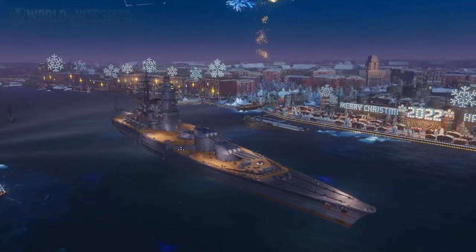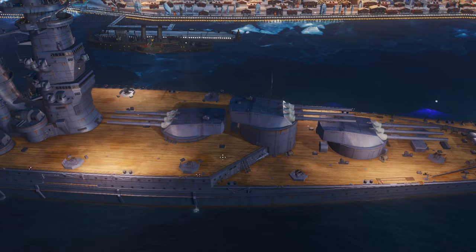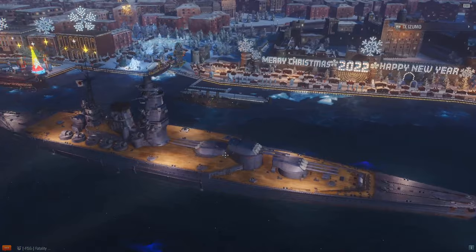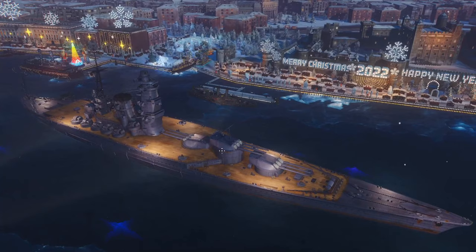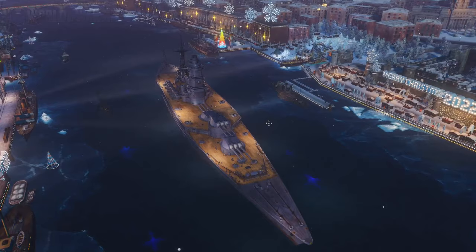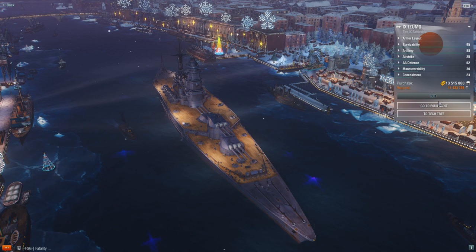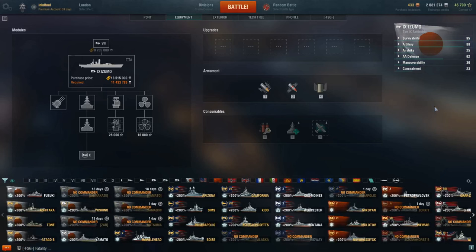The Izumo is, I would say, a step up in accuracy from the Amagi. You have three turrets and three barrels per turret, so that's a total of nine barrels. I think it's more accurate overall. A lot of people don't enjoy this ship but I think it's because they're not playing it properly. You have a massive deck, so you want to play more passively and stay away from pesky cruisers — or blow them out of the water.